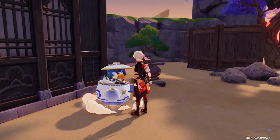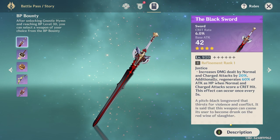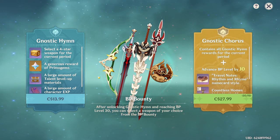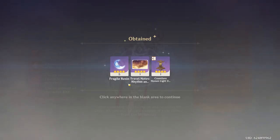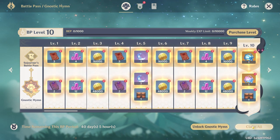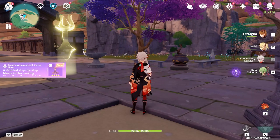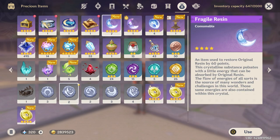We got a transient resin but I'm gonna be honest — 60 resin ain't gonna be enough. We're gonna need to buy the battle pass Rhythm and Rhyme. We're gonna buy the big $30 version so we can get those 10 battle pass levels and also five fragile resin on top of that. Okay, we have our five fragile now. That should be enough to hopefully get Alhaitham all his boss materials. We got two more fragile resin from that, bringing our total count up to one transient and seven fragile. If we have to, we'll use some primos.